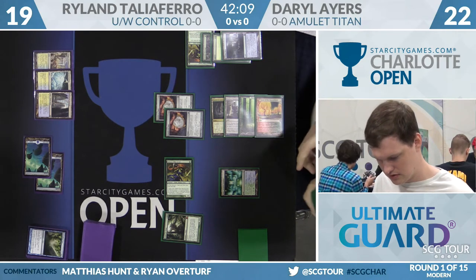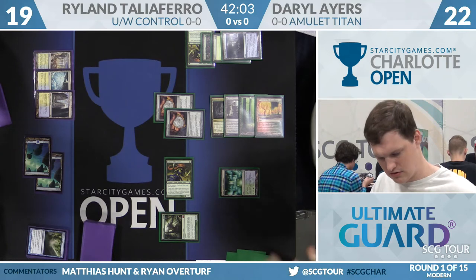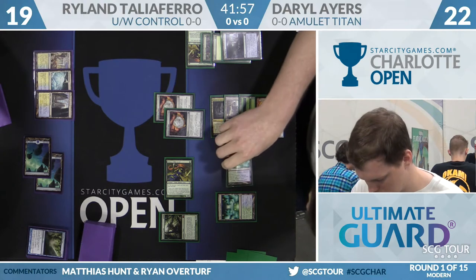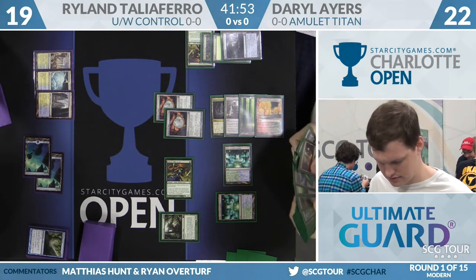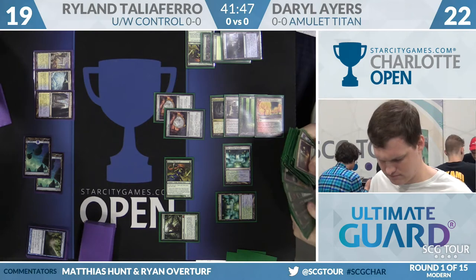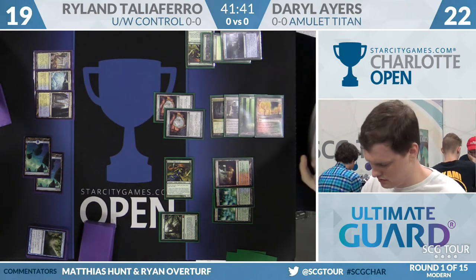In his main deck he doesn't have as many options, but the Walking Ballista in the main is actually a really powerful card in the matchup. You can even get to a point where you use a Bounce Land to pick up the Cavern and name Construct. Especially if you have Tribe Scout, two Amulets, and Walking Ballista, you can start putting counters on it every turn — as long as you have a Bounce Land still in your hand.